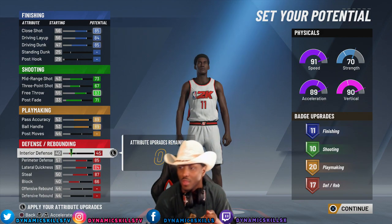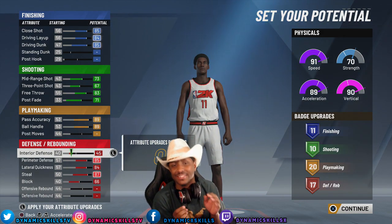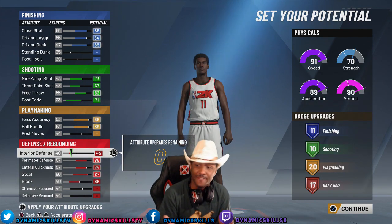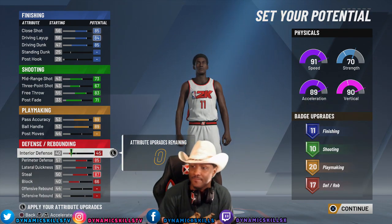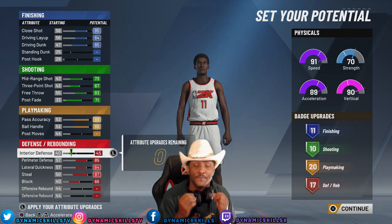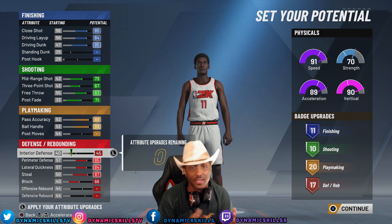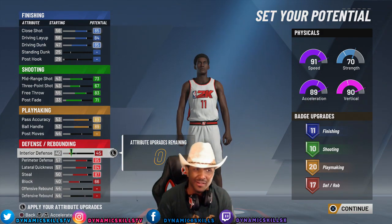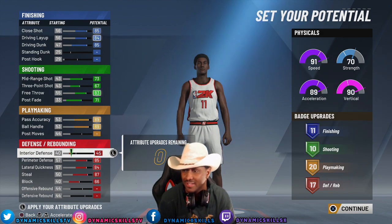For my attributes, I maxed out my close shot, maxed out my driving layup, maxed out my driving dunk — as you can see, 85, 84, and 85. With these three maxed out, it's going to allow me to get to the basket very effectively. Layups and driving. I don't really need standing dunk because as a guard, you don't really need that.